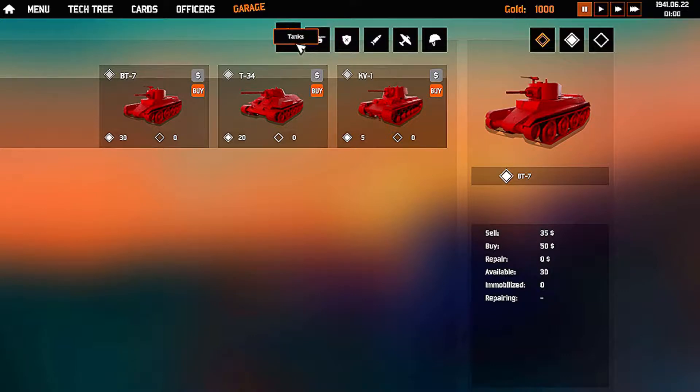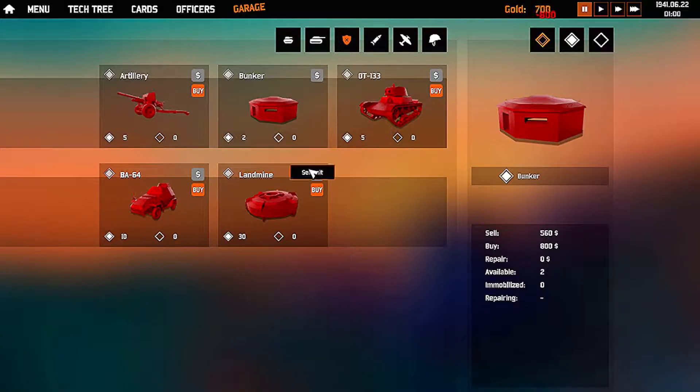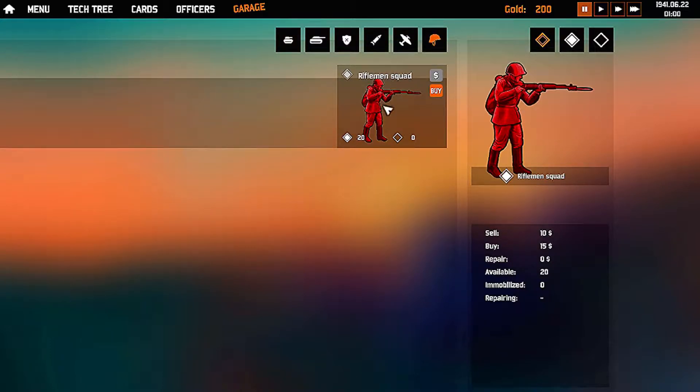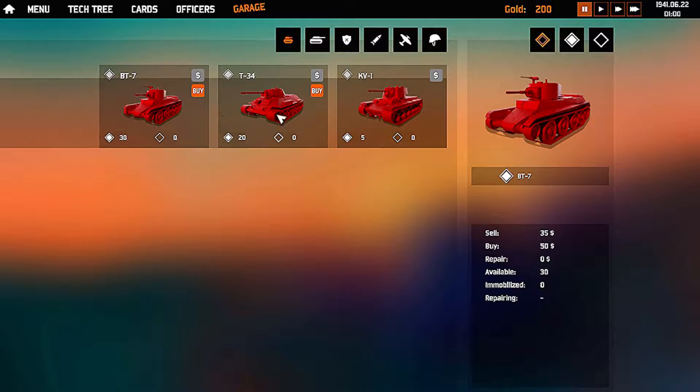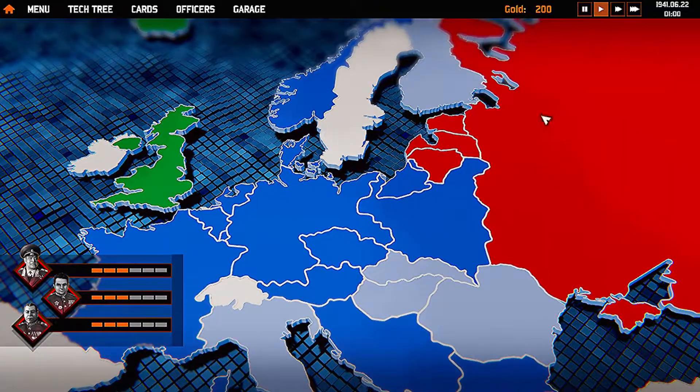We've got our garage here where we can access our tanks, anti-tank support, and buy and sell. We've also got infantry now — never had infantry the last time I played, so that should be interesting. Either way, let's go back to the campaign and just hit play until we get our first mission.